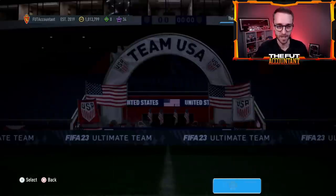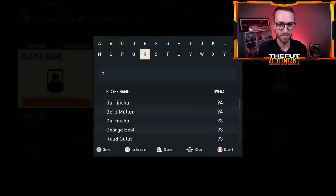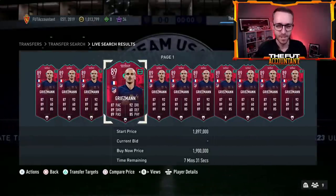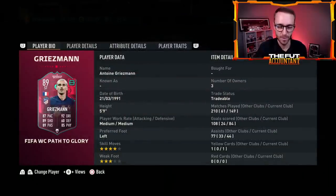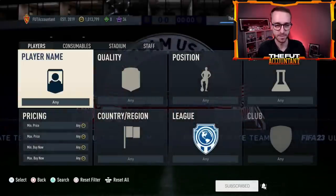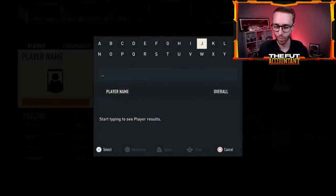We're also going to look at the market in general because we have some more upgrades coming to the game today. Your five-star weak foot upgrades should be dropping on all your respectable upgrade winners very soon today on Monday. We're going to look at how those prices can move and discuss some in-depth investing with these World Cup Phenoms.